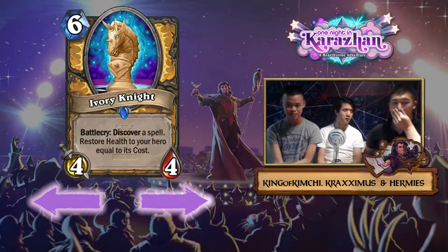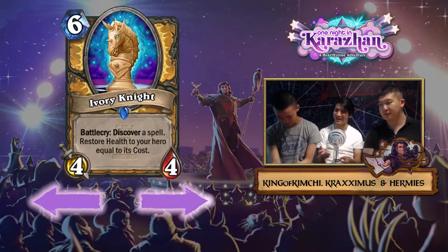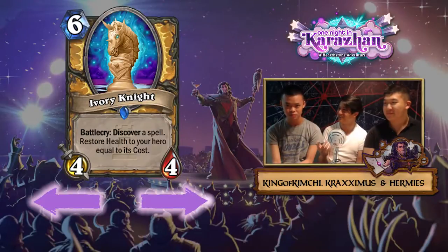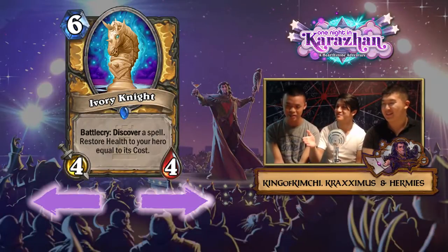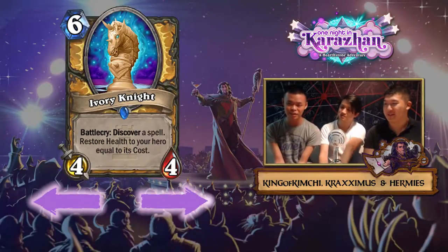Six mana 4/4 is very underwhelming stat-wise. The Paladin cards that will heal a significant amount are Avenging Wrath, Lay on Hands, and that murloc one — which you're never going to pick unless you have murlocs in your deck. Though you could run this in a control deck and still pick the 10-drop spell over secrets just to get health.